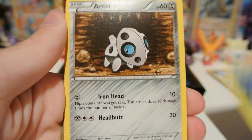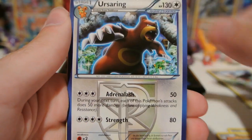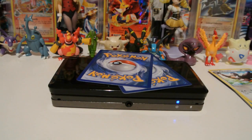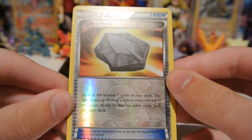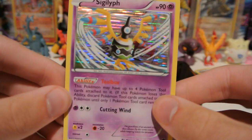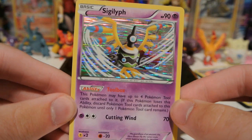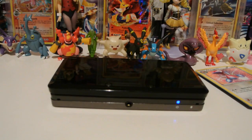We have a Surskit, Aeron, Drifloon, Kangaskhan, Thro, Ursaring, Duosian, and Porygon 2. My Reverse is a Plume Fossil, which is an uncommon. And my Rare is a Sigilith Hollow. This lost its playability when the Trainer Card Startling Megaphone came out, but still, it's finally nice to get a hollow out of these tins.